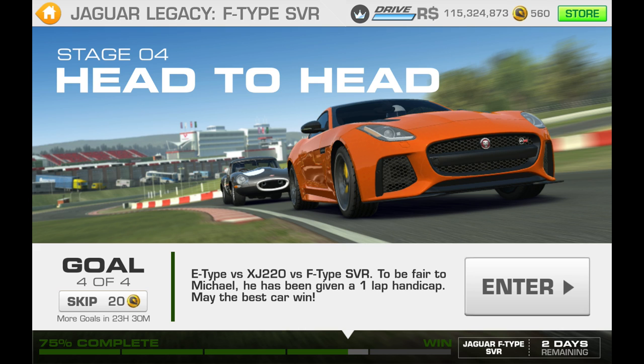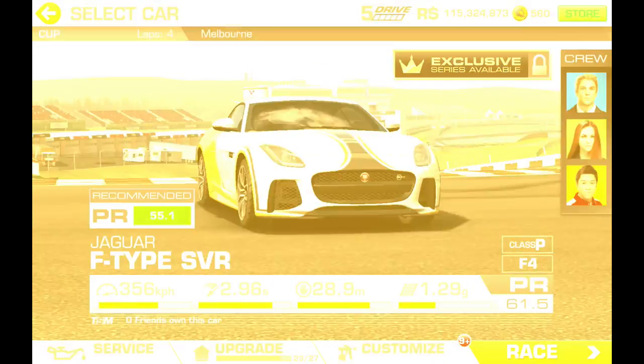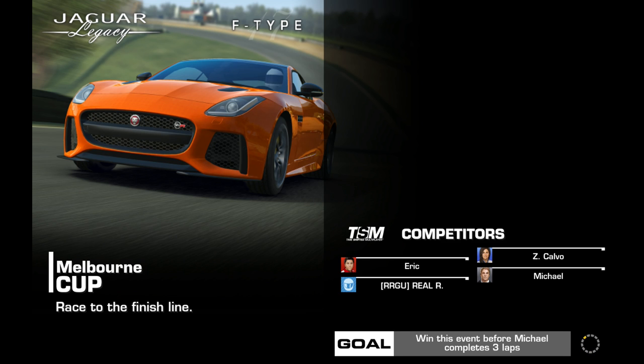Today we're in the F-Type against the E-Type, and they've got a one lap handicap - that's gonna be four laps you've got to catch him, or win this event before Michael completes three laps. At this point the E-Type has been by far the best Jaguar by a long way. I'd even forgotten about the XJ220 already.